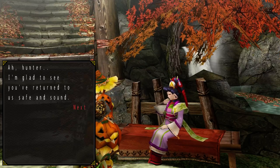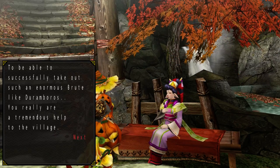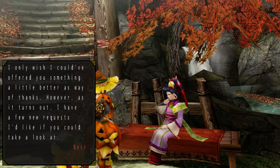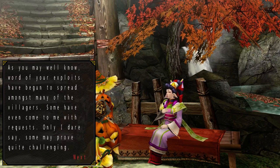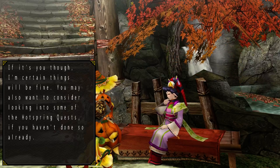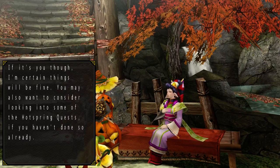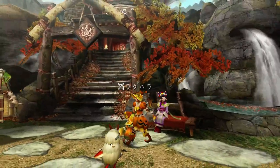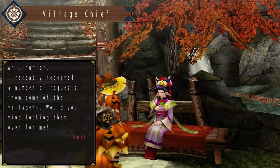So yeah, we've returned safe and sound. Thank you for being concerned and for taking out such an enormous brute. New requests have come in — word of your exploits has begun to spread, and some may prove quite challenging, but if it's you, things will certainly be fine. There's also a hot spring quest — we've already done that. Yukumo Tickets, which can be used to craft some random stuff. These are the new quests we can take on.